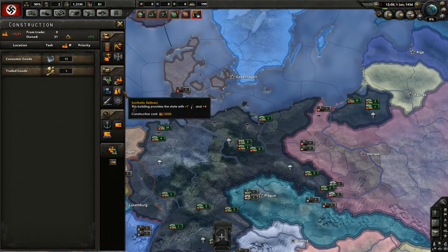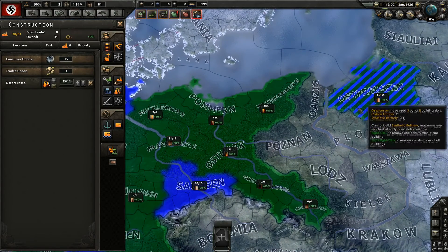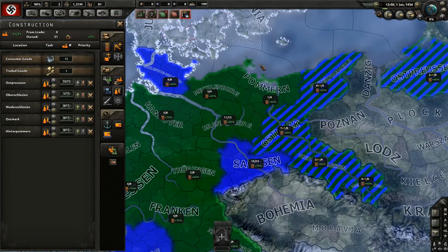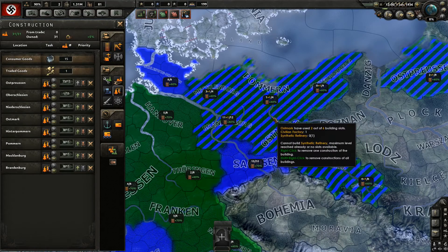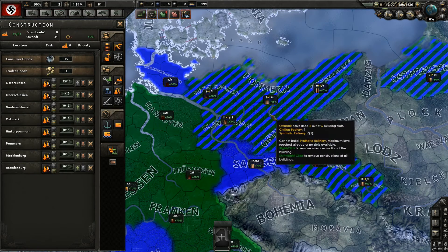We are short 15 oil and five rubber - that ain't much. I'm going to build quite a few synthetic refineries - one, two, three, four, five, six... let's do eight. We're going to build eight refineries, that should be enough for quite some time.